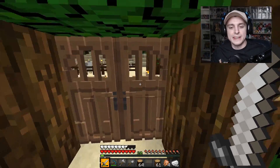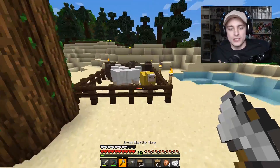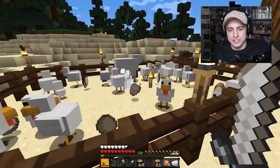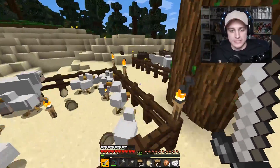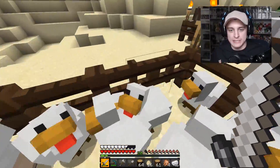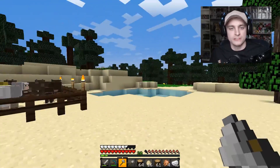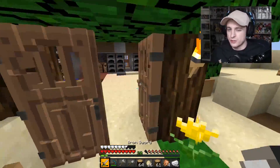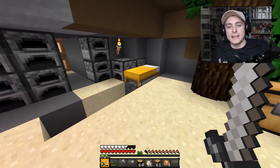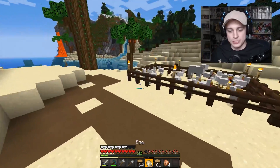Oh, I already have an iron axe. Something I need to remember with this new update is I always forget that axes are also a weapon. The sword is a weapon that does area-of-attack damage so you can hit more things at once. I honestly didn't mean to kill that chicken — I'm really sorry, you were a sacrifice for a good cause. The axe is a good weapon too; it just takes a lot longer to regenerate, but I think it goes through armor a little bit better than the sword does.